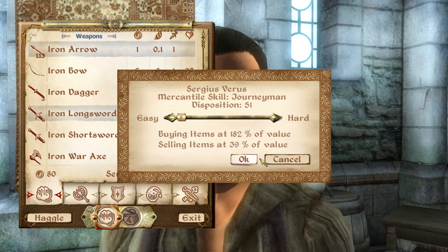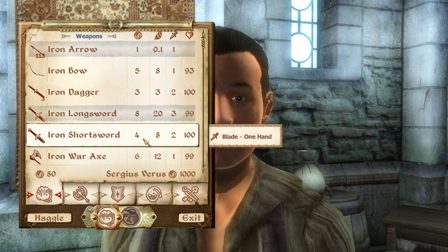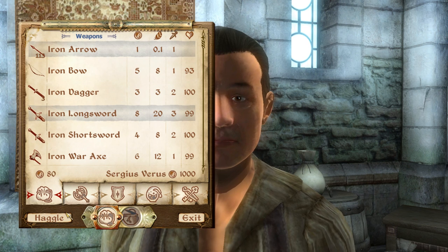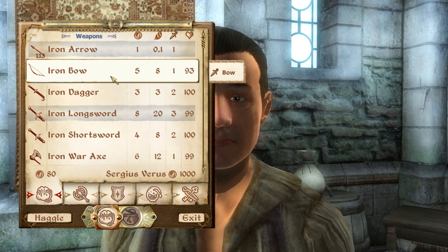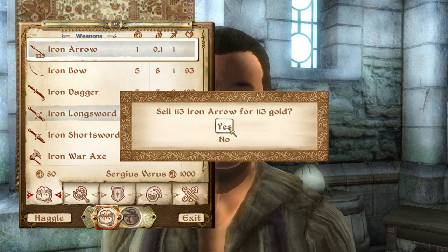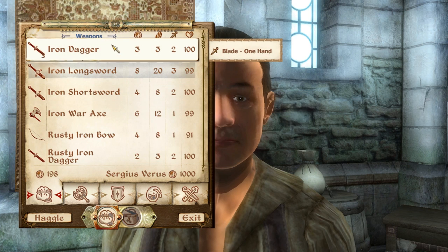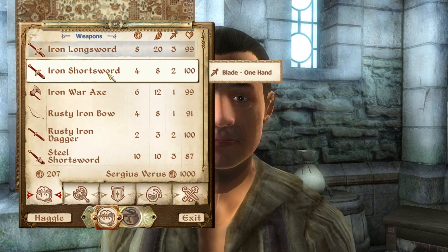For now I'm just going to leave the haggling and save that for another tutorial. So I'm going to sell some things here. You'll notice that the value of some of my items isn't as much as what it normally is, and that comes back to him being a merchant and needing to buy and sell at a profit. So that's where the Haggle menu comes in handy. Right now I'm going to sell my arrows — I've got 113 of them, so that'll translate into 113 gold for me. I'm going to sell my bow, my three iron daggers which I don't need, keep my longsword, and sell my shortsword.